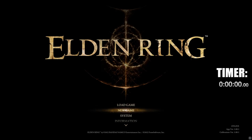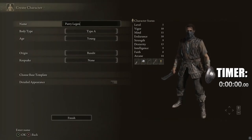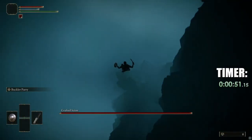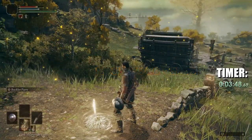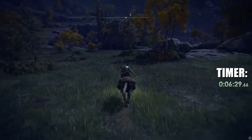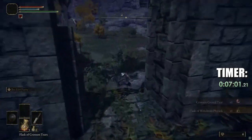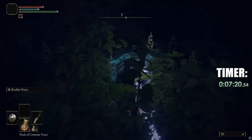Let's start with the setup. Start a new game, pick the Bandit class, give them a name and pick the Crimson Amber Medallion for the keepsake. Exit the prologue as quickly as possible. Head to Gate Front Grace and get Torrent from Melina. Head south for the map and continue on the road east to Third Church of Marika. Pick up the Grace, Sacred Tear, and physic.